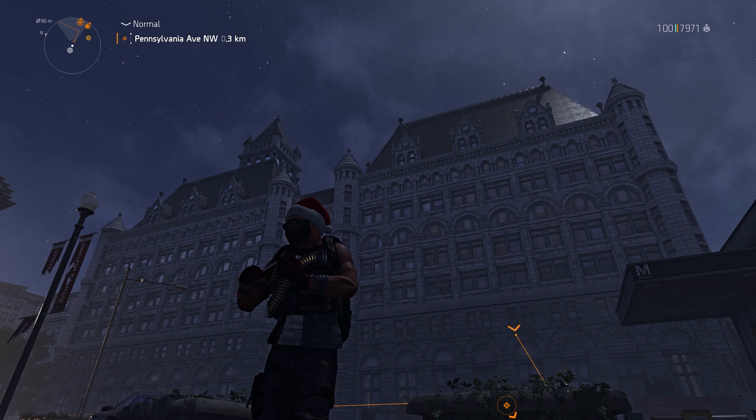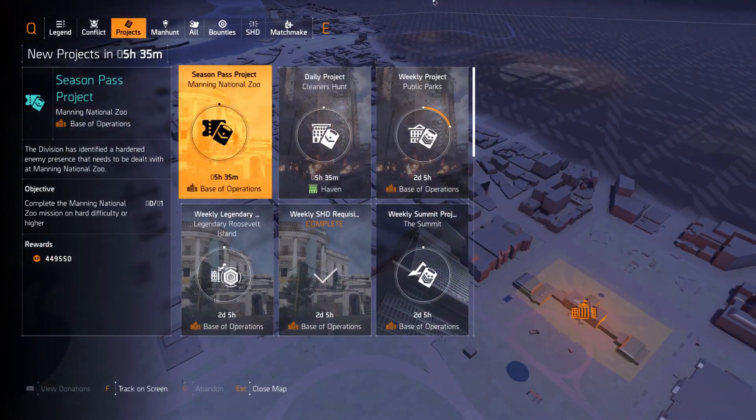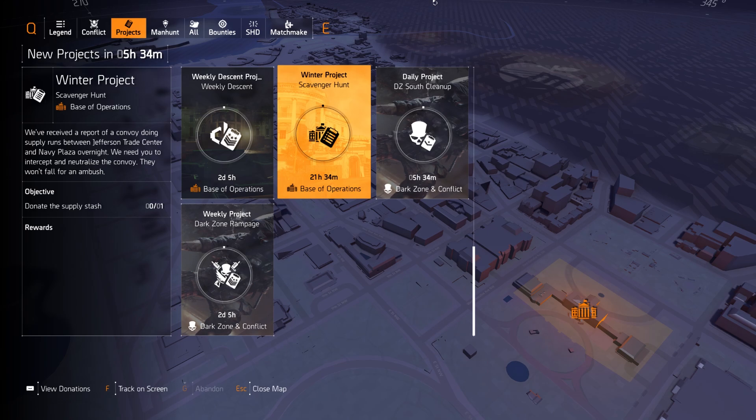What is up agents, this is Wrecker. Welcome back to another scavenger hunt. This was quite an annoying one - the fifth one. It was actually hard to figure out because the description does not match with what it actually is. Let me show you what I mean. Let's go to the projects first and then I'll show you how this thing works.